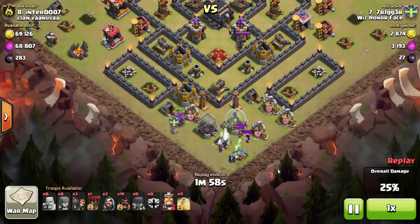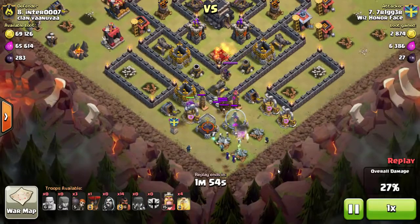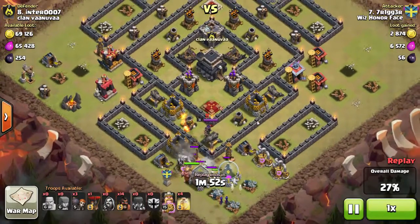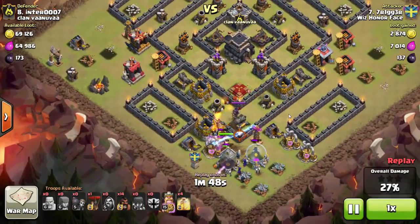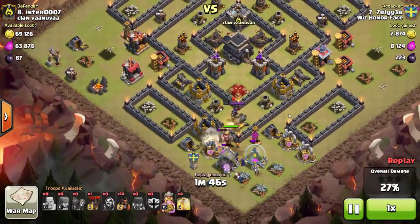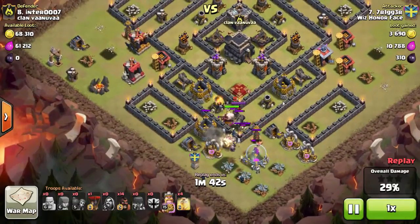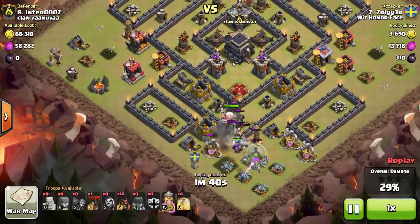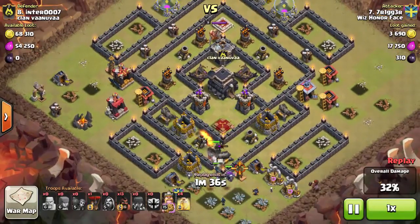Another Tesla pops up at the bottom, so he deploys his golem early to take some of that aggro. As those troops move in, he drops his king and then some wall breakers behind — narrowly missing the mortars, doing a good job avoiding mortar fire. He gets in and is able to successfully kill the queen with his barbarian king.